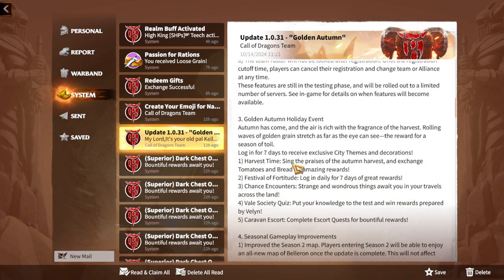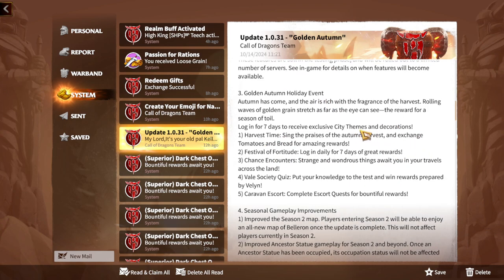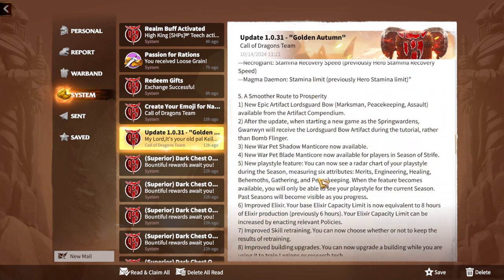The Golden Autumn Holiday Event is the theme of this update, and of course with a theme update comes a series of events. The first one is Harvest Time — sign the praises of the autumn harvest and exchange tomatoes and bread for amazing rewards. These are generally the same style of events with a different theme, but they're good because you'll get a lot of useful stuff like legendary tokens, medals, gold keys, treaties, and arrows.